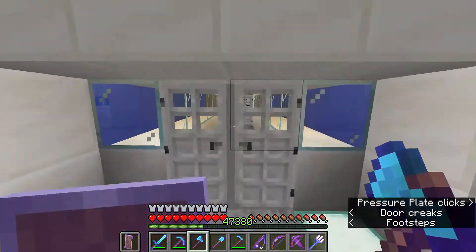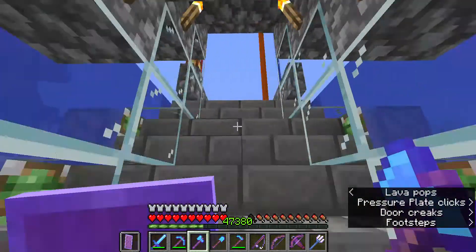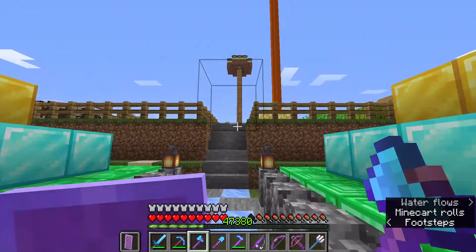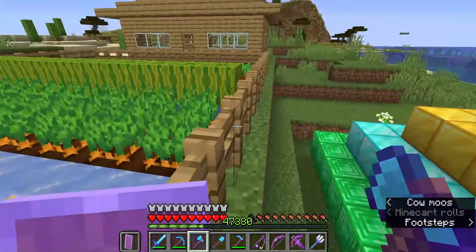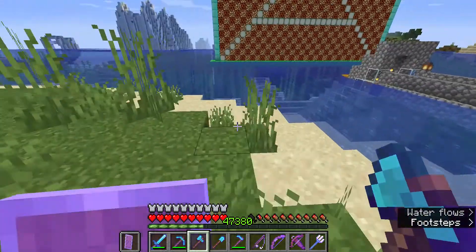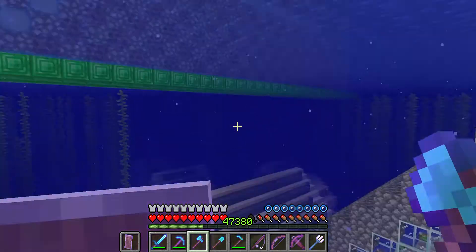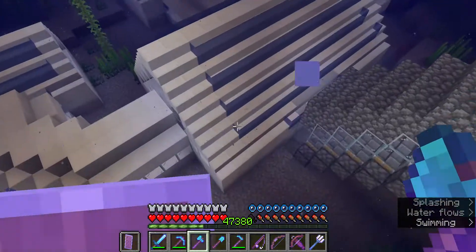The cool thing is when you look from the outside, my house looks really cool. If I go out — I can't jump from here because I have barriers all around. I have to go from here, see — I have barriers here also. Then nobody can touch my diamond blocks or my emeralds.